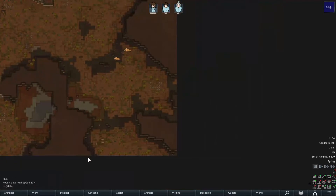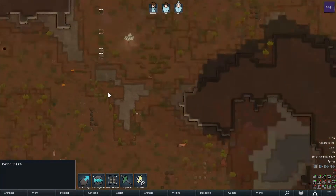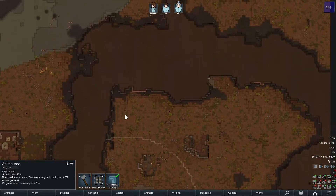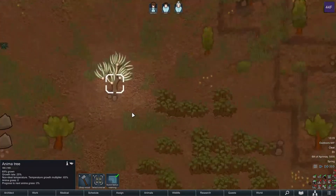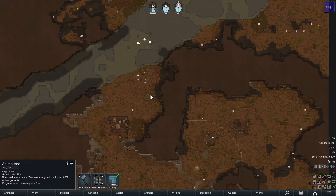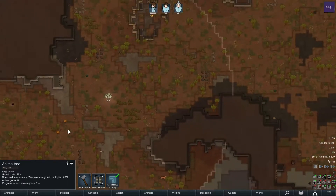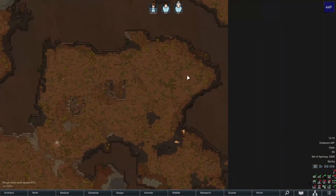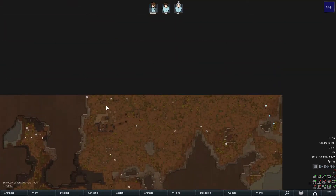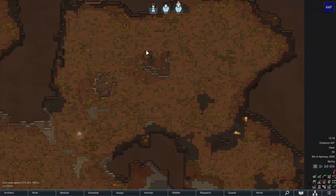We can easily redirect the enemies — carve a path through here, build a wall across here, and they'll have to come along here. There's also the Anima Tree, which I'm pretty sure is from the Royalty DLC. It's for people with a tri-tribal background who can meditate towards it — that's how you get psychic powers without agreeing with the Empire. After thinking about it, this is definitely where we'll set up our base. If we set up higher, we can't block off everything and they'll just break through the walls. This area is a lot more manageable.